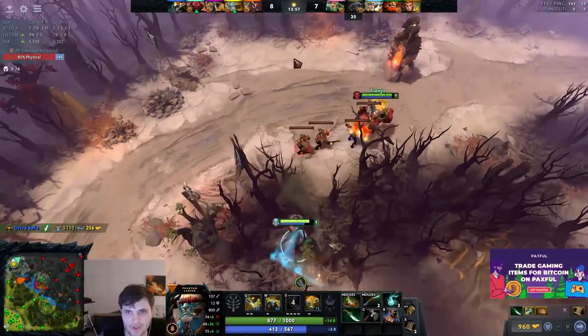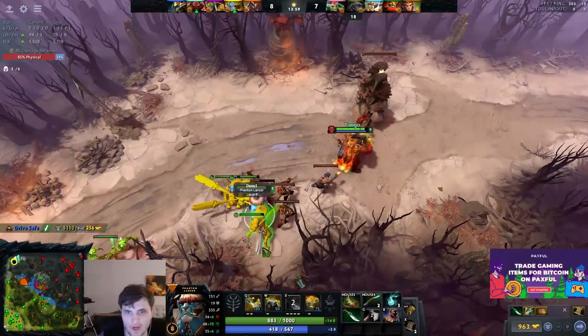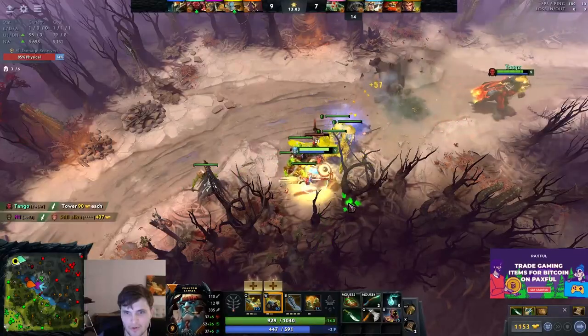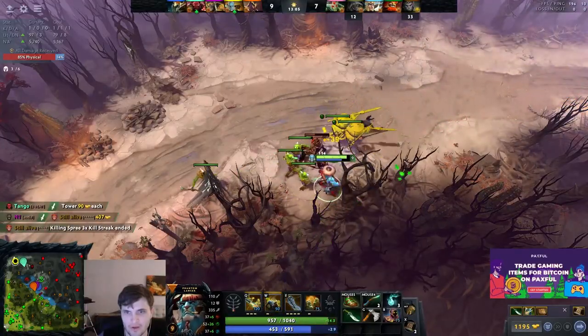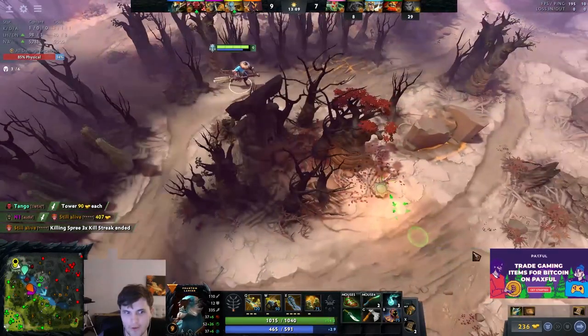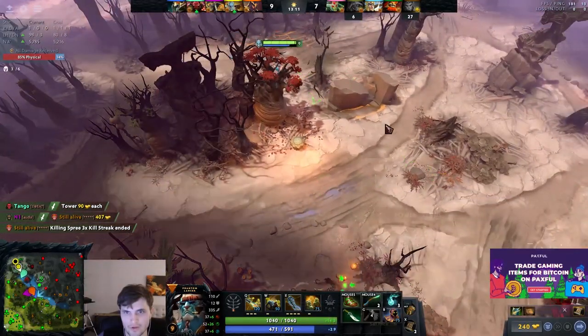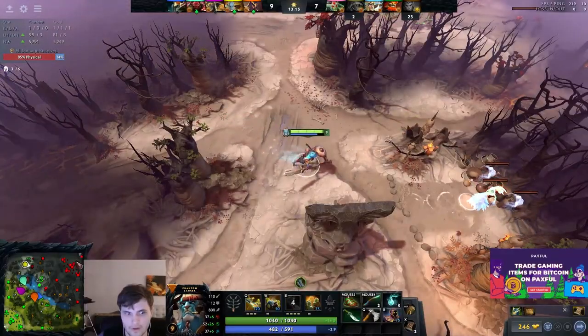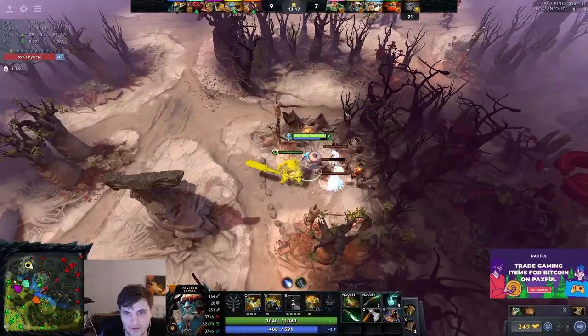We're happy because we have vision here. Taking a camp away from Medusa — double efficiency on that camp right there. This is how you can look to play PL: cautiously aggressive. None of these moves are like 'let's run at the opponent' — it's like 'oh, I see someone on the map.' PL is usually really strong in 1v1 situations. If he's against one other hero on the map, he can be very aggressive. You saw Medusa had to run away from me — that's what you should be looking for.